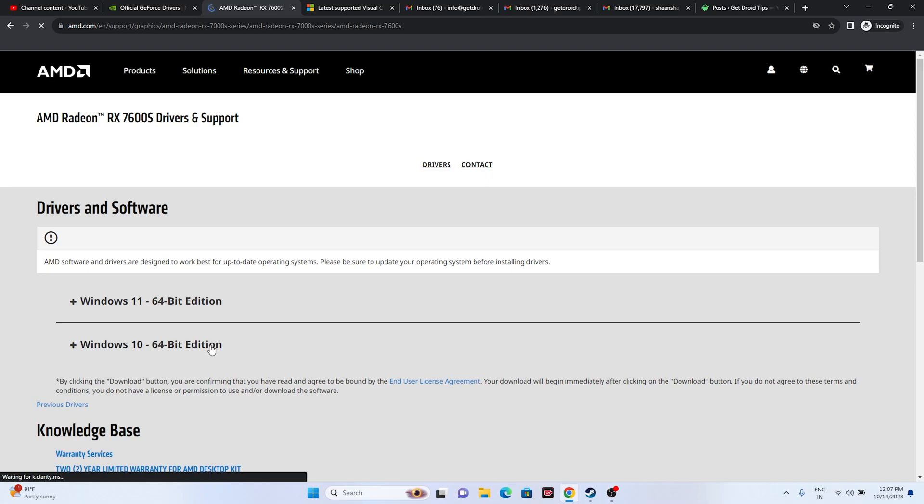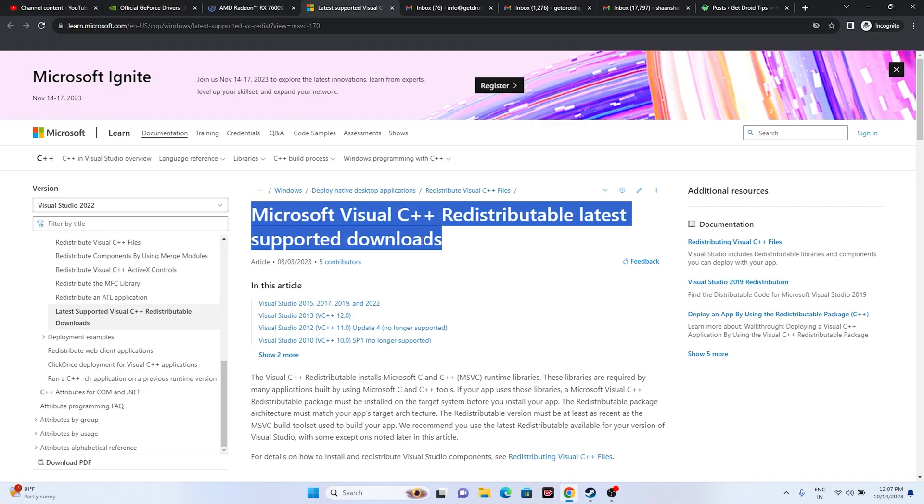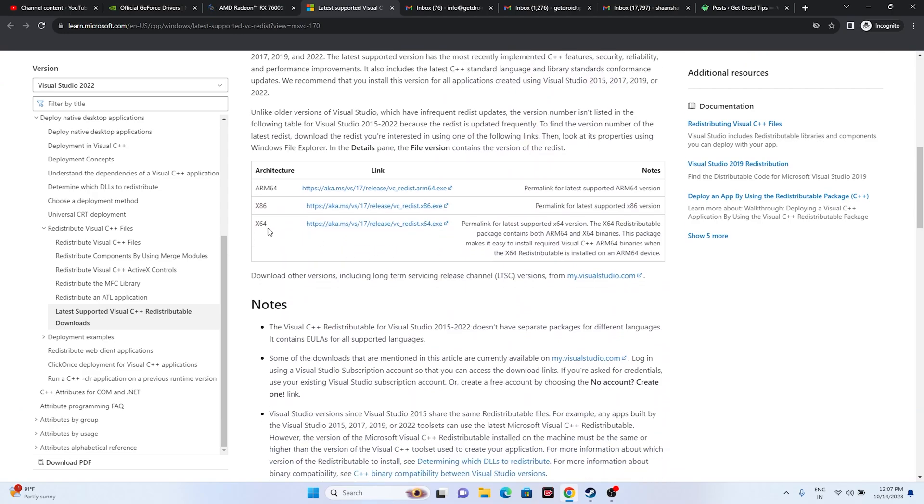You can also try installing Microsoft Visual C++ Redistributables. Download the x64 version if your system is 64-bit, or the x86 version if it's 32-bit. Install it and restart your PC, then try launching the game.